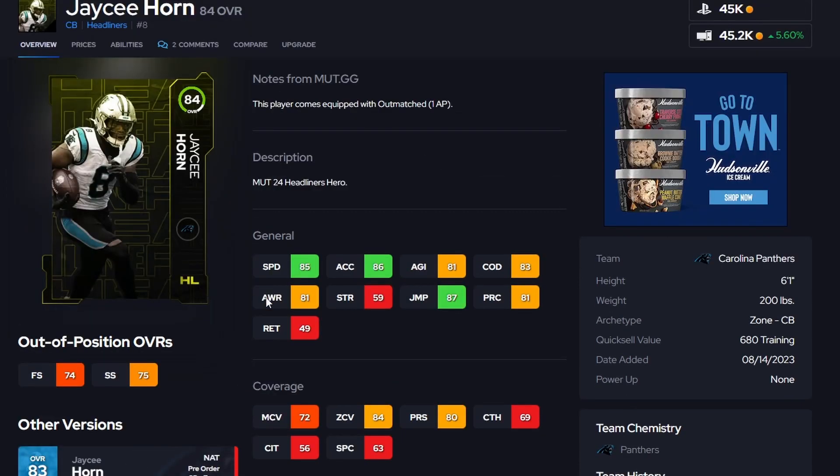If you don't want Sherman, consider JC Horn going for less than 50K — 85 speed, 84 zone, a good card. I use him on my team currently and he's been really really good. His price is just continuing to drop, and when Headliners Part 2 comes out it'll drop even more. Highly suggest picking him up — he's a budget beast.